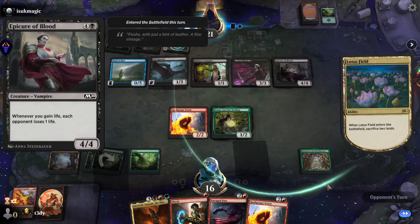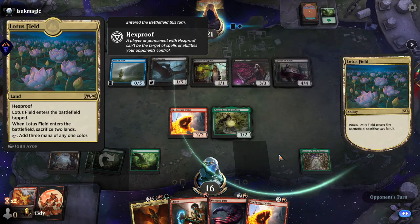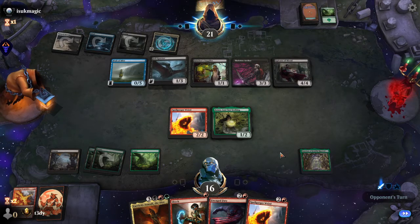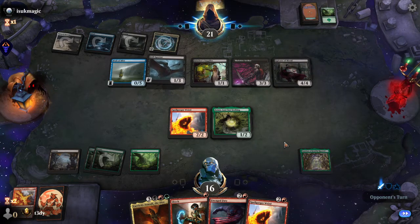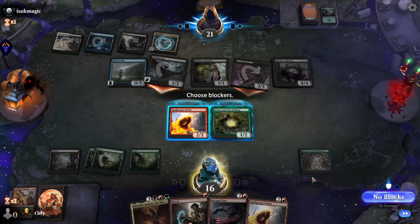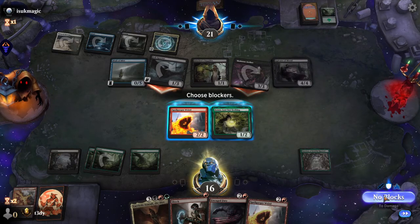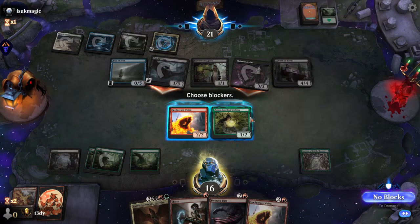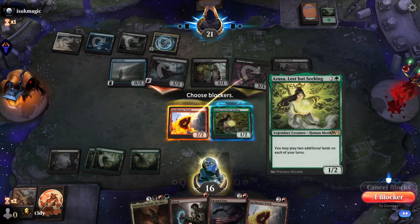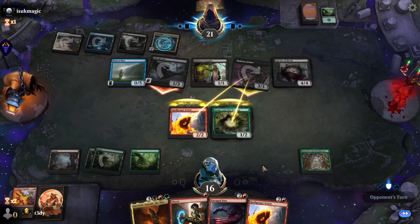Ouch, I have a Cure of Blood. Lotus Field — that's a nifty one, hexproof. You have three mana of any color but you've got to sacrifice two lands and it enters tapped. No blocks — I suppose I could block with both and only lose one. Maybe I do want to do that, because I don't have a lot of evidence that Azusa is going to help me that much, and I got another Spellgorger Weird. Let you choose — who do you want to kill?